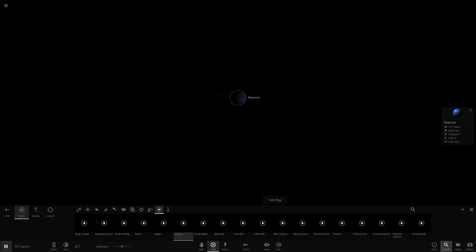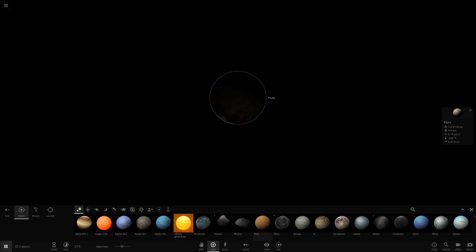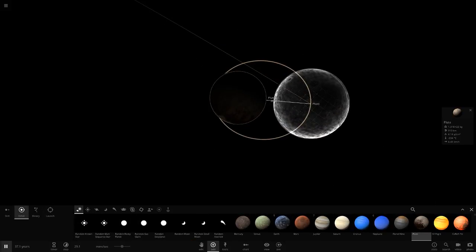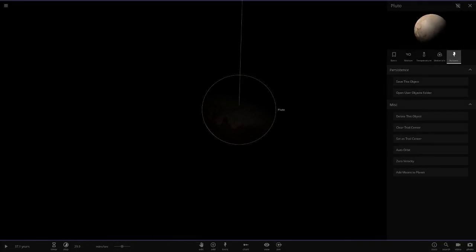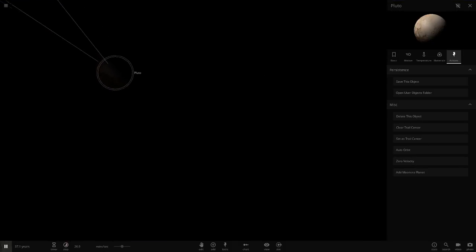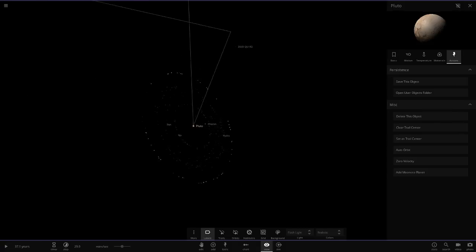Next up we're heading to Pluto. I need to add a new Pluto because whenever I open saved simulations Pluto gets a little smaller, which is really annoying. I'll delete the old one, add the new one, press auto orbit so it goes around the sun. We've got Charon now and the other moons, so now we're going to add Uranus's rings. There you can just about see them - it's quite dark here so we'll have to go on flashlight mode.